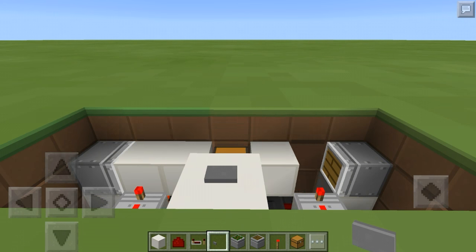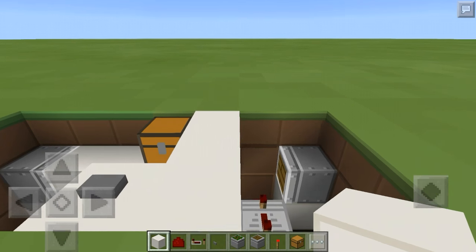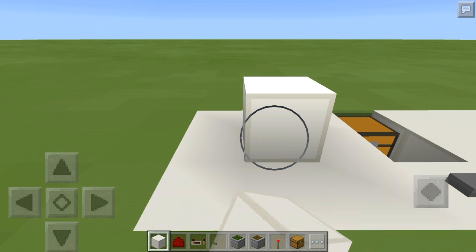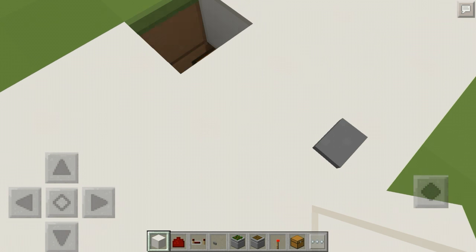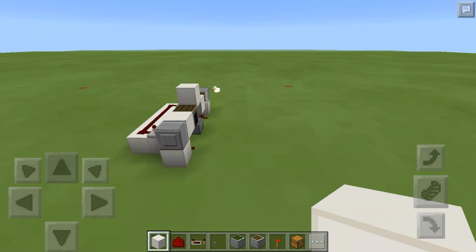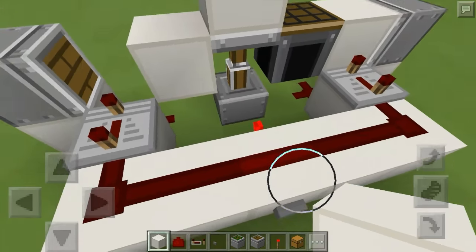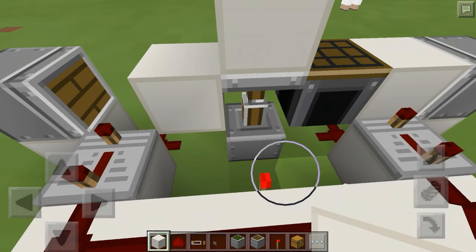Now if I press the button it will switch them over. You can just cover everything up like so. Since this is a shorter video I can explain how it works — when you press the button it depowers this torch, which takes this block and pulls it down.